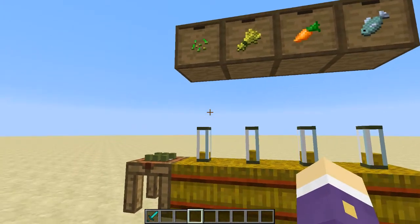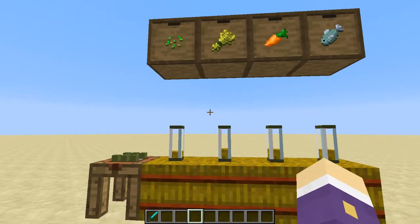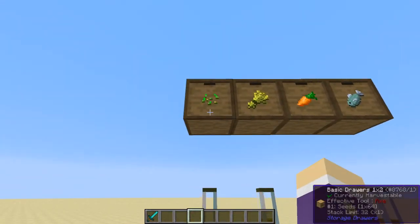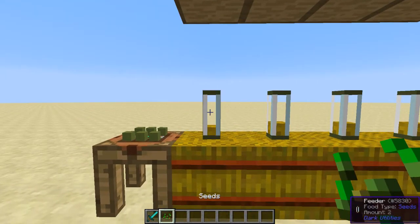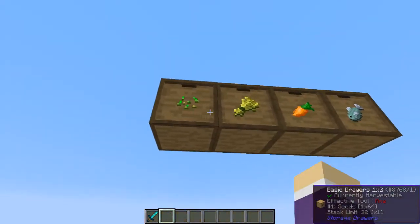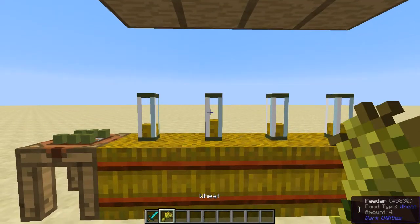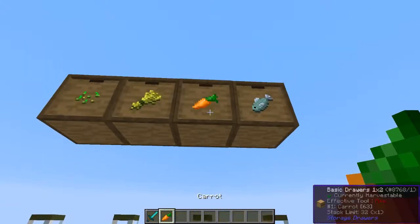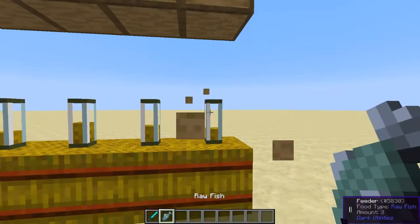As you might expect, the feeder does exactly what it's supposed to — it feeds animals. It can take many different forms of animal feed such as seeds for chickens, wheat for cows and sheep, carrots for pigs, even fish for cats.